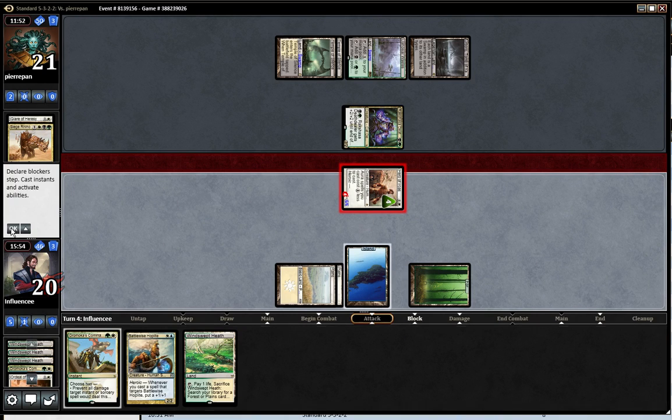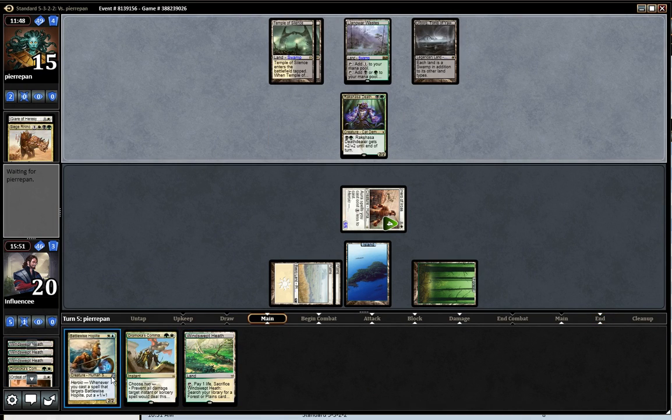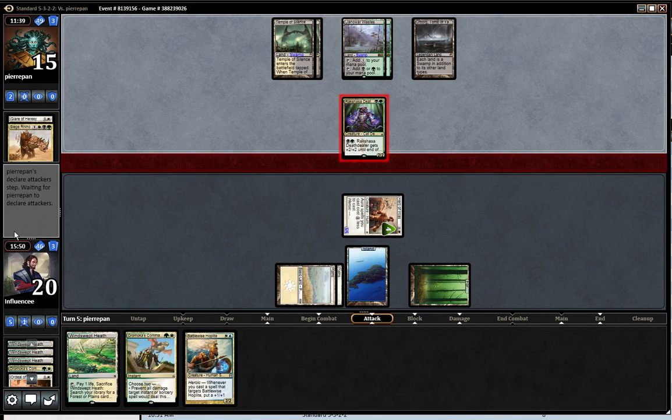I'm going to 20. If he doesn't have a removal spell I'm in great position, but considering the matchup I'm sure he does have a removal spell. Hopefully he's just Bio-Blighting, and then I'm cool with Bio-Blight.